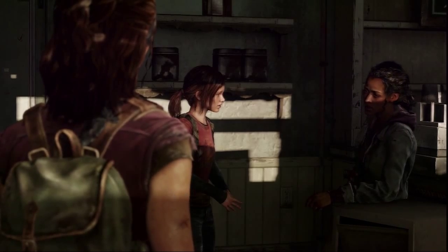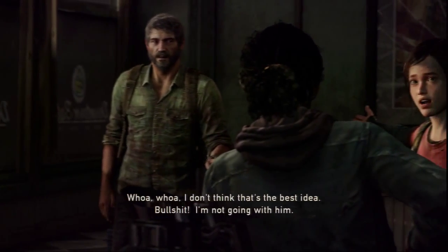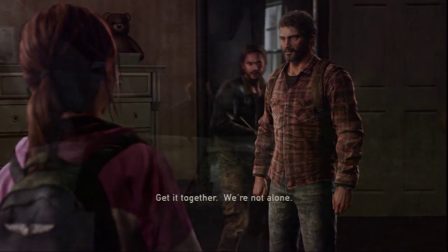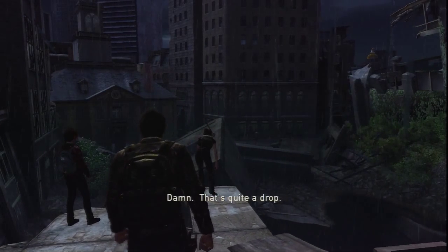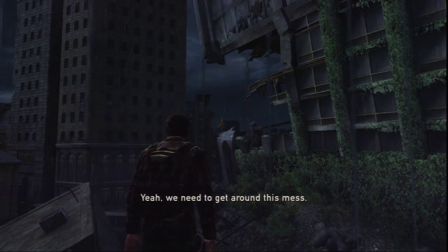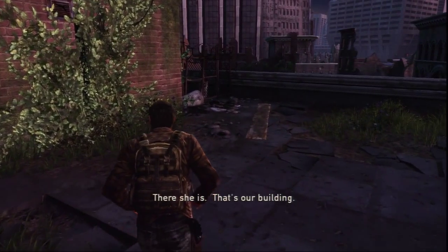Journey goals' occurrence reflects the state of the story as well as the state of Joel and Ellie's relationship in each episode. They appear only after Joel and Ellie meet up, and they disappear whenever their bond is at risk. Let's look at how this plays out from beginning to end. We first encounter journey goals during our time with Tess, and we only get them after they encounter Ellie — the quest is inextricably bound to Joel and Ellie's relationship.